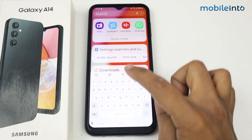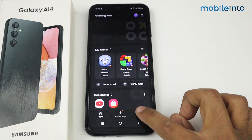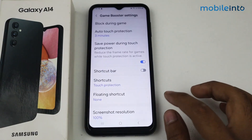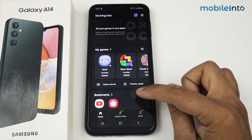I will search for Gaming Hub and simply open it. Tap on the three dots — here you can see Game Booster is available. You don't have to enable Game Booster manually, as it is automatically enabled if you want to run a game with Game Turbo mode.